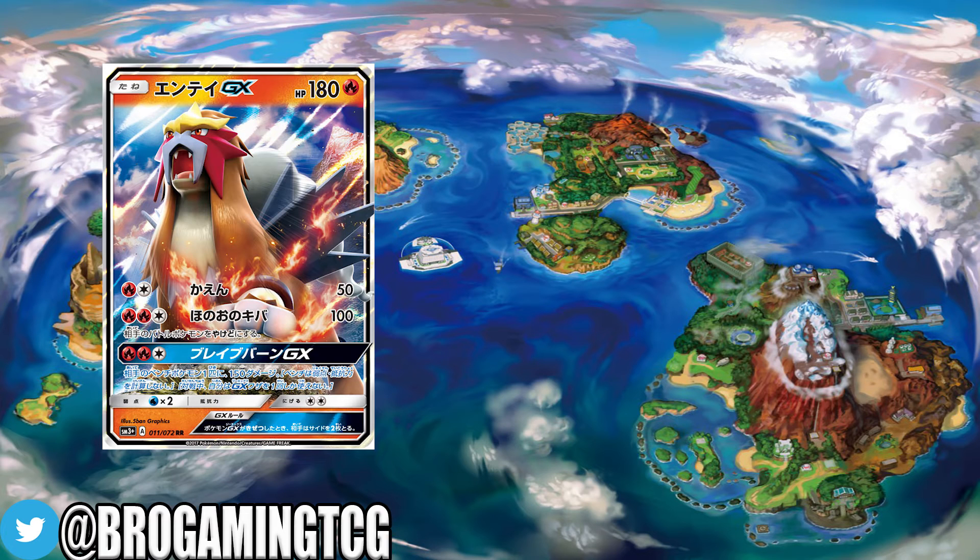Entei is an interesting card coming from the Shining Legends series and a lot of people have downplayed it a little bit — not too many people think it will be that great. It's a fire type Pokemon, it has 180 HP, and it's also a basic Pokemon. This means it's searchable with Nest Ball — you're not going to be discarding any cards — or with Ultra Ball, depending on your preference.